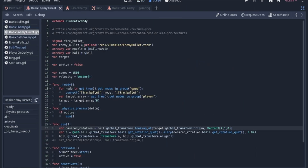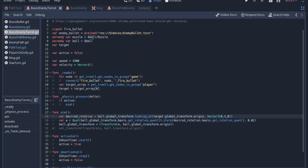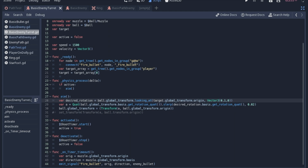In the script, it's very similar to what we've gone over in the past. We're going to send a signal containing the information for what type of bullet we're shooting. We'll grab the muzzle reference so we know where to shoot from, and the ball reference so we know what part to rotate. We set the target in the ready function so it knows to shoot at the player, connect the fire bullet signal to the game node, and get the player to set as the target.